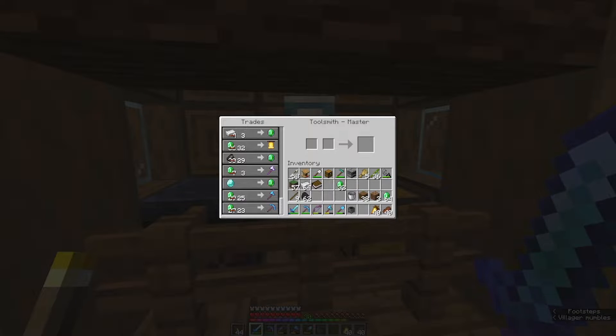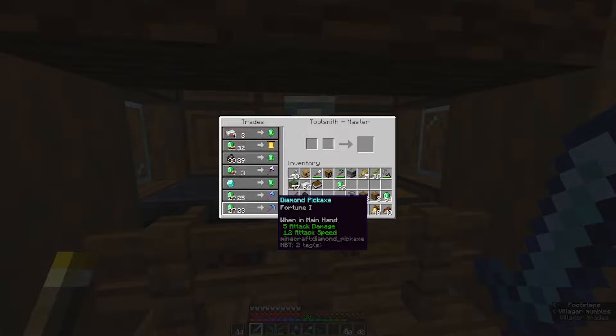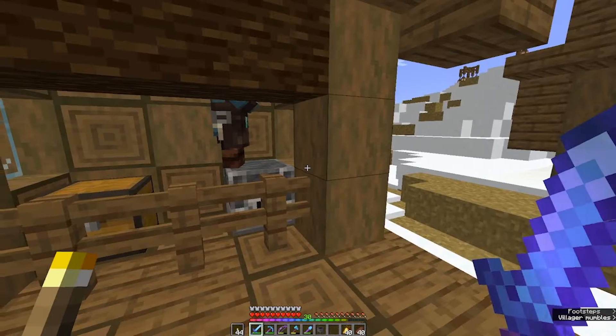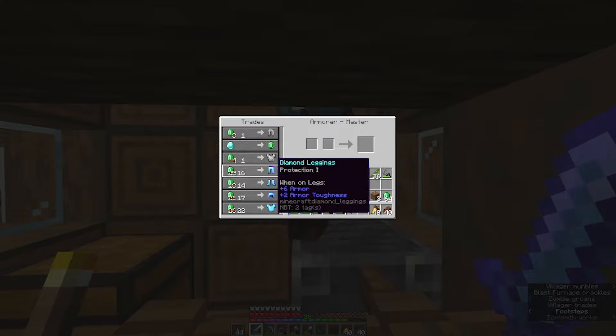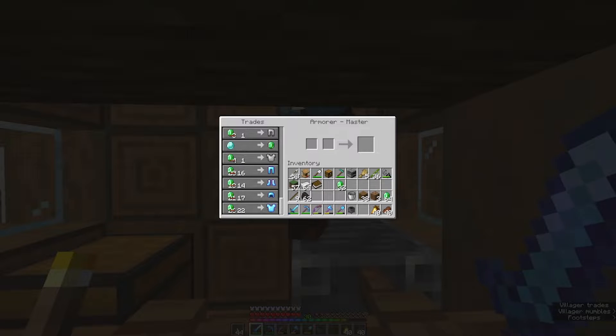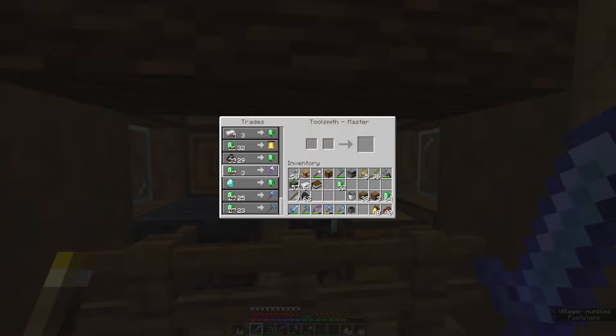I maxed these guys out - I need to do the magical golden apple stuff but that'll come way later. From this guy I managed to get a diamond axe and diamond pick, and then from this guy diamond armor. If I get these guys' trade prices down I'm basically set for life in this world. I want to get another toolsmith to see if I can get a shovel and a sword.